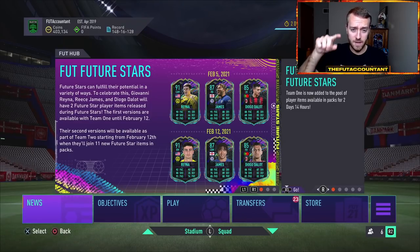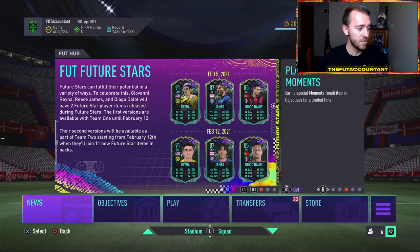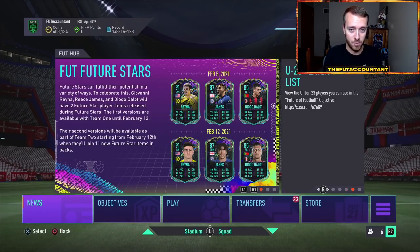We have Puskas, Fernando Torres, Eto'o, Lamm, and Schweinsteiger, and we're all very curious to know what their Prime Icon Moments cards are going to look like. Last year we even had Icon Moments cards with weak foot upgrades — Rush had a weak foot upgrade on his Icon Moments over his other cards in the game.